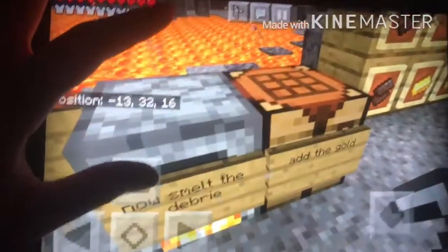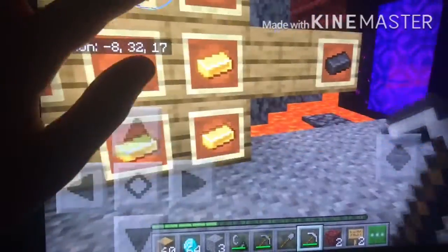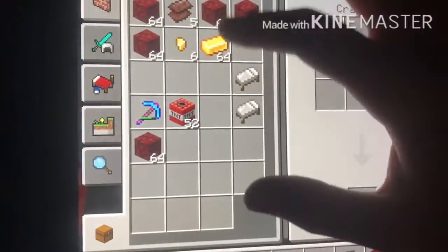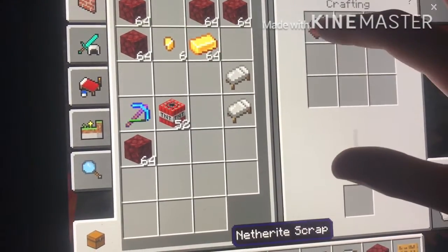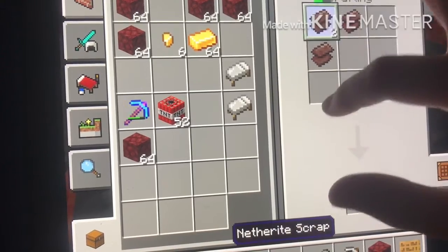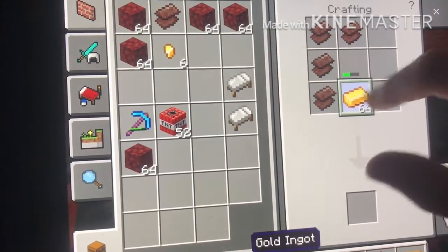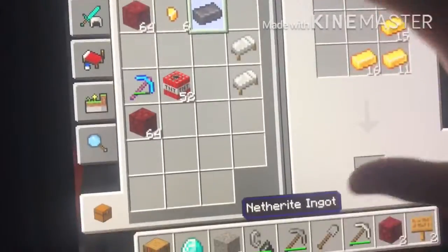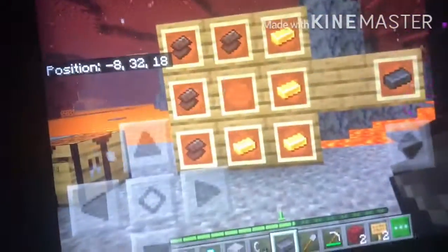When the debris becomes netherite scraps, we add the gold — this is the recipe for the netherite ingot, which works like all other ingots in the game to craft other stuff. Now we grab our scraps, put them in the crafting table, arrange them correctly, then add our gold. We only have enough for one ingot right now, but there it is — a netherite ingot! Here again is the crafting recipe if you forgot.